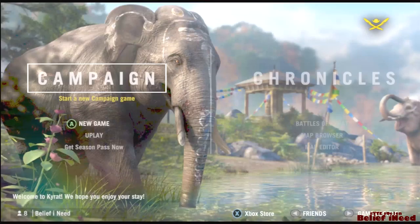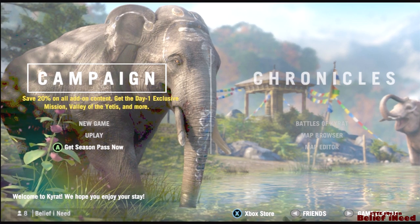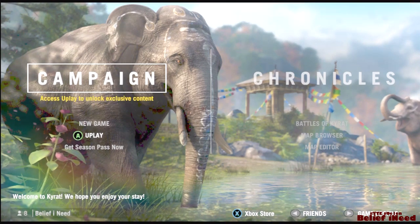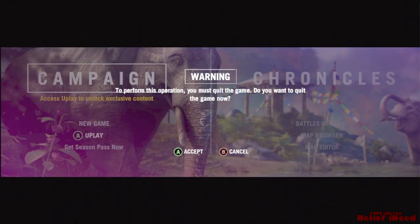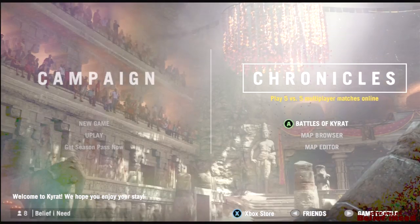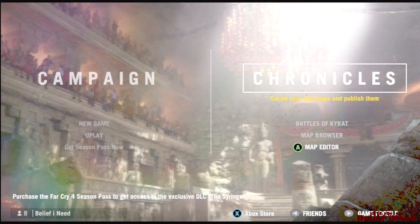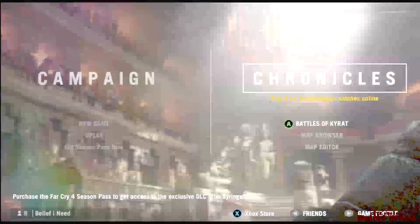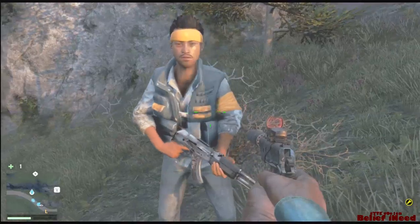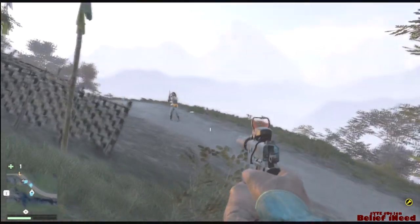The game is open and I'll show you the available options. We've got New Game — once you go in you do have co-op so you can play the full campaign with somebody. Then you have the uPlay option where you unlock achievements and earn uPlay points to get guns and costumes. Then there's online — five-on-five battles. We'll get into that later when I get back from work.